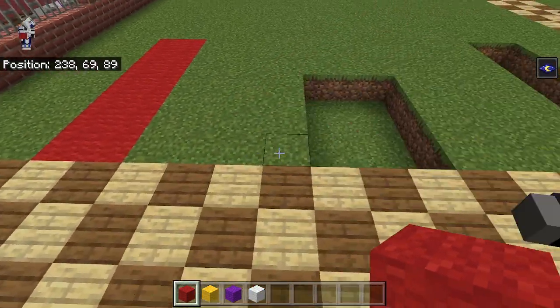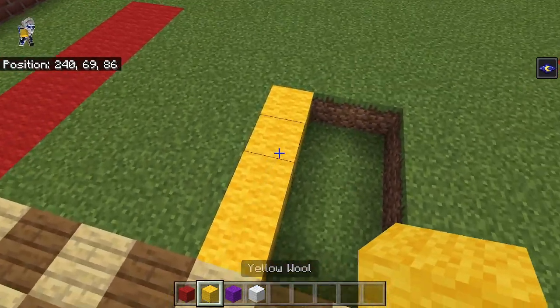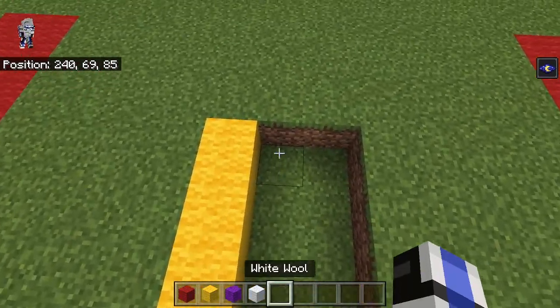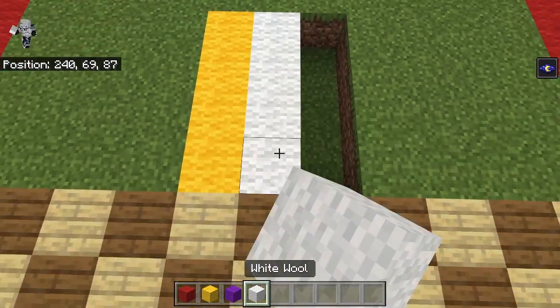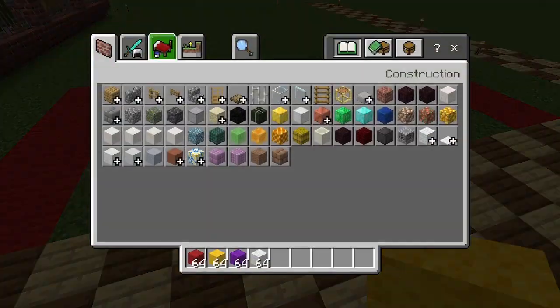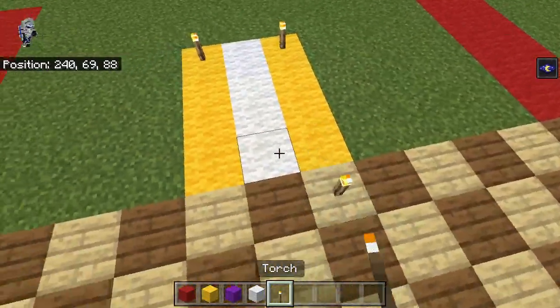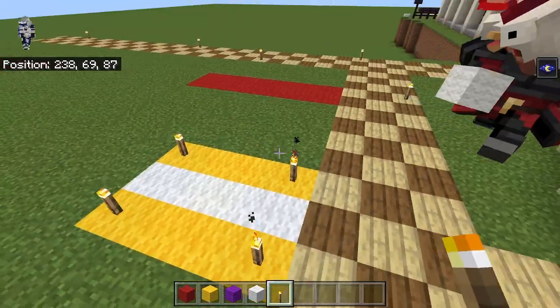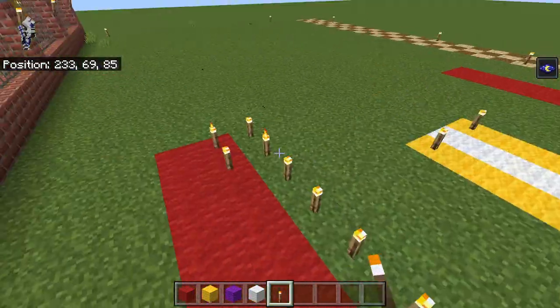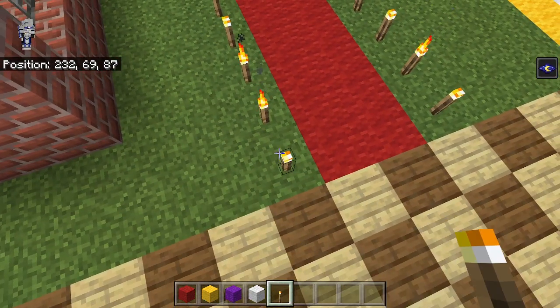And then we're going to leave four blocks. We're going to have three wide. So we're going to have yellow wool going back four, and then white in the middle, and then yellow, and then a four block gap. And we're going to get our red there again.